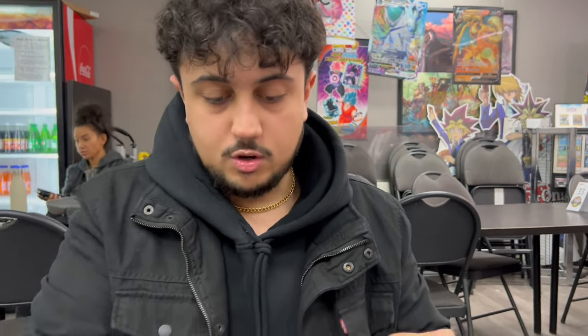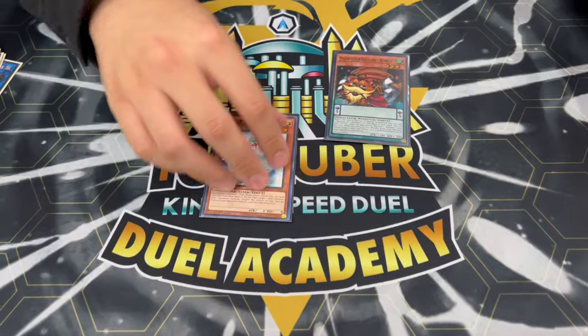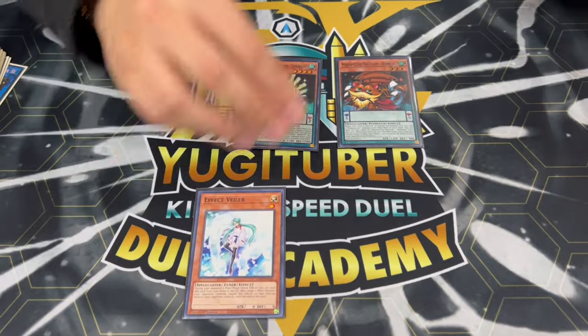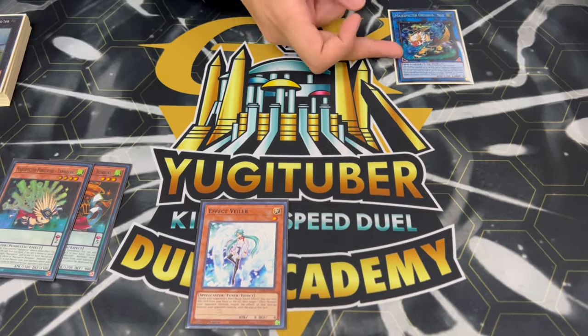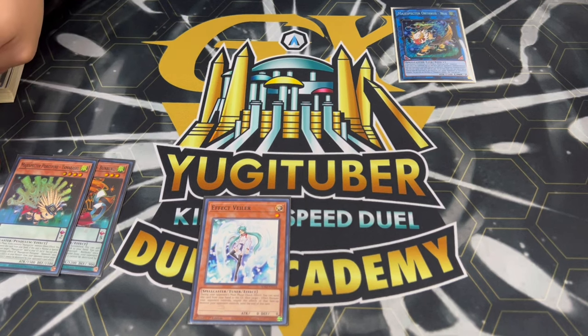Let me show you guys a quick combo. It's a one-card combo - Bunbuku, although it's technically a 1.5-card combo because you need to discard. So let's say you have Bunbuku plus any card, like a Veiler. You're going to normal summon Bunbuku and search Porcupine. You activate Porcupine's effect to special summon it. Then you link both away for your Link 2 Nui. Once Nui is summoned, you can add two face-up Magispector cards from your extra deck back to your hand, and put two more into the extra deck.